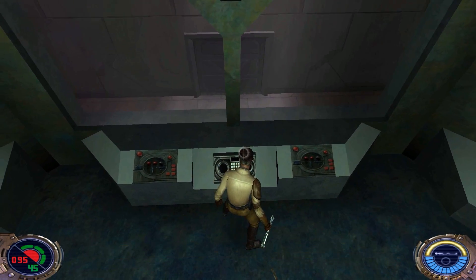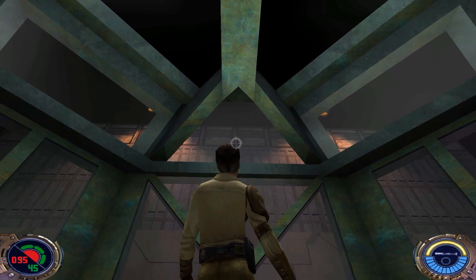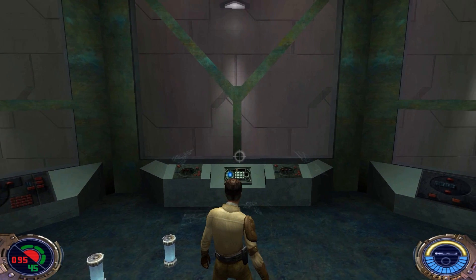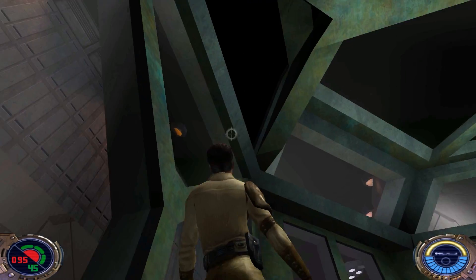Let's go ahead and hit this switch. Good work, Kyle. Looks like we have access to the star pad now — I'll stop prepping the ship, meet you inside. Sweetness! So we can get inside the star pad, but before we do that, let's grab some secrets.